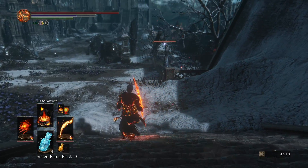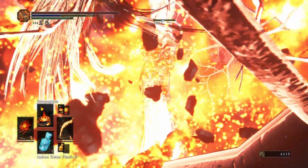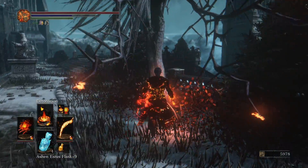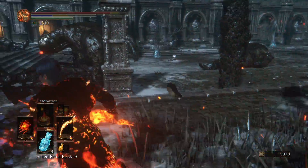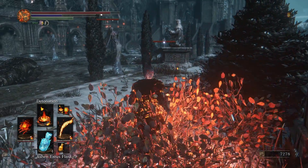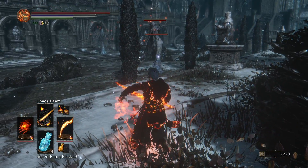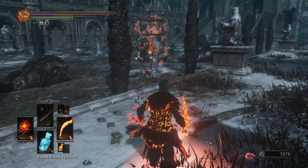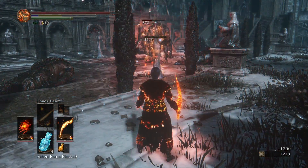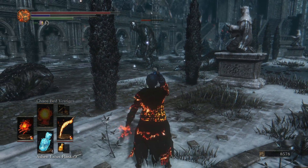We're going to have a lot of fun with this. Let's check out Detonation — 2,800 damage. Oh my, this is going to get good. Now, we got quite a few baddies here, so I'm going to see if I can hit two birds at once. Let's do this again. This is so OP.